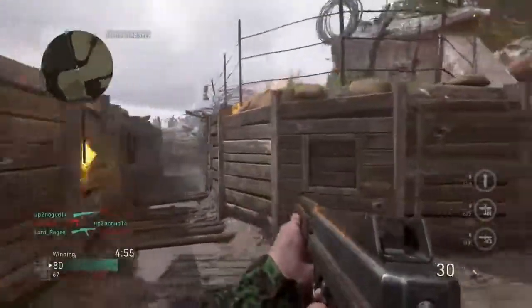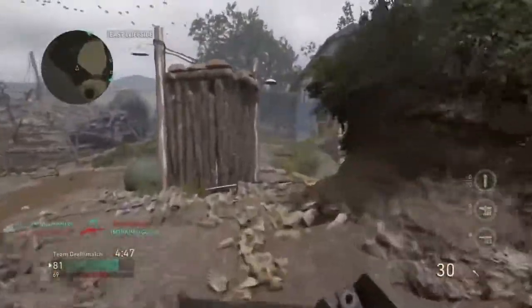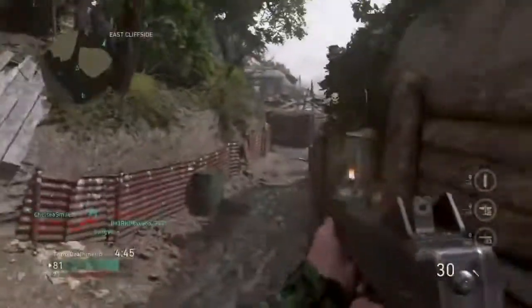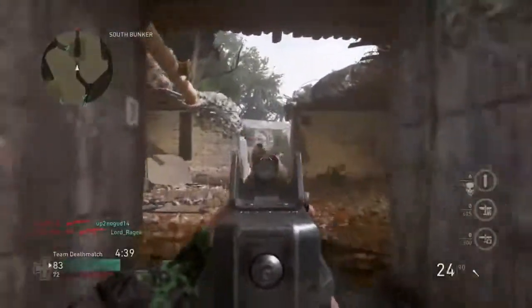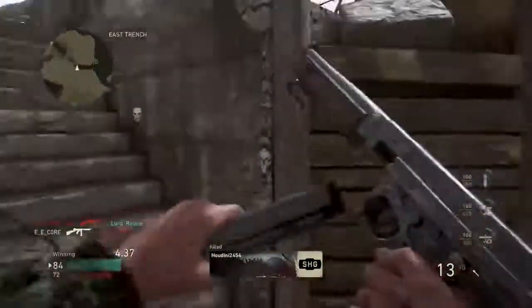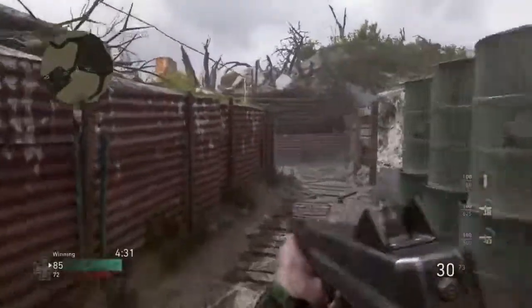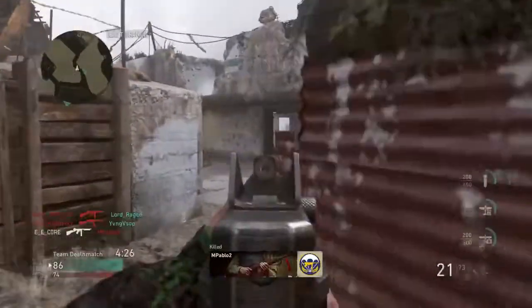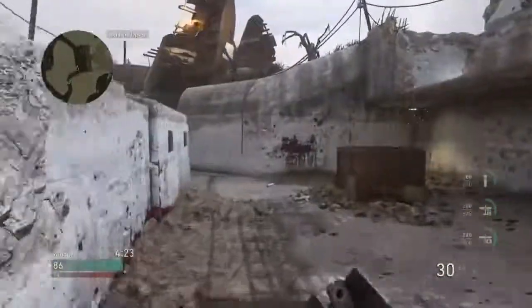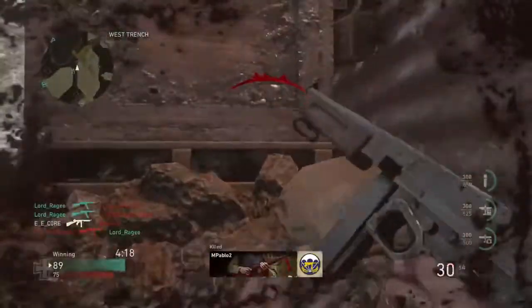He got me there - Grease Gun. I like the Grease Gun, so getting downed by that gun is fine. We're winning this game, thank goodness - usually I'm stuck with a bad team. He heard me somehow - I saw how he was pre-aiming that corner, so he knew I was gonna show up there. 19 and 12, not the best record I've had in this game but it's a new weapon. That guy tried scuff jumping away. I'm gonna try running around.